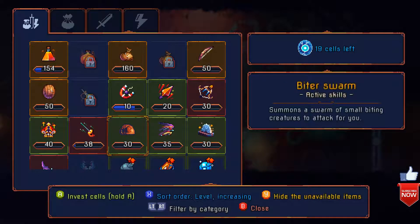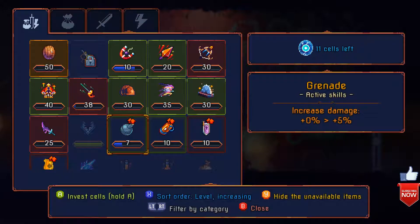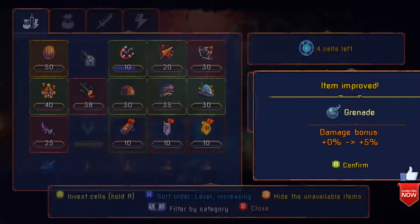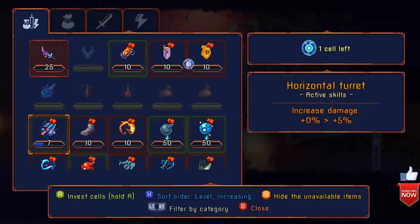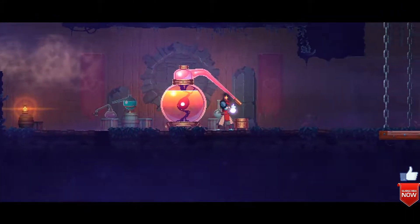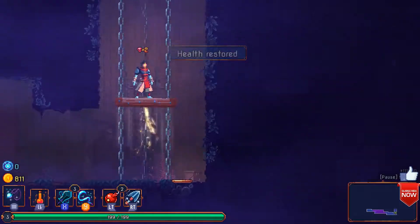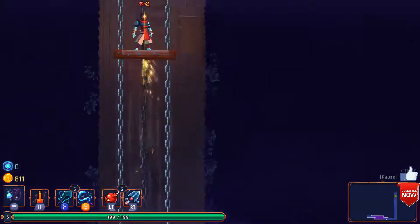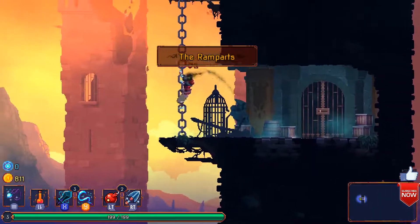So, 19 cells — let's put 5 in there, then put the 10 in here, and then put the last 4 in this thing here. There we go. Alright, so we've got our HP back, we've got good items — I may be wrong, there's definitely better items, but the ramparts — I'll call it the ramparts. This is a tough one for me. I don't think I've actually ever cleared this area.